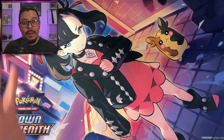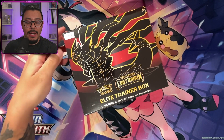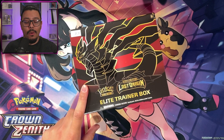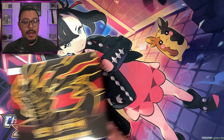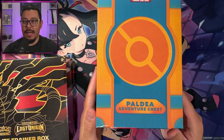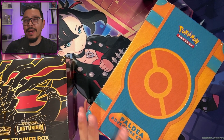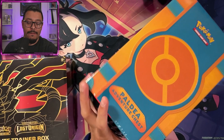I also picked up a couple other things. I have this Lost Origin ETB — I got this for $27 — and then also this Paldea Adventure Chest. I don't even know what's in here and I don't want to look it up. This is going to be fun, but I'm going to hold that off for another video.